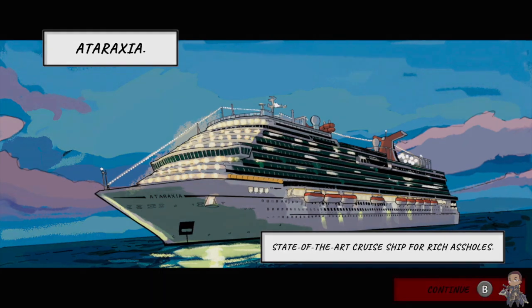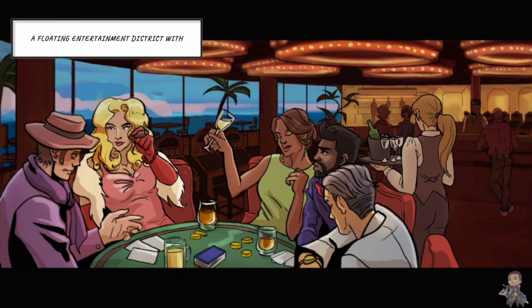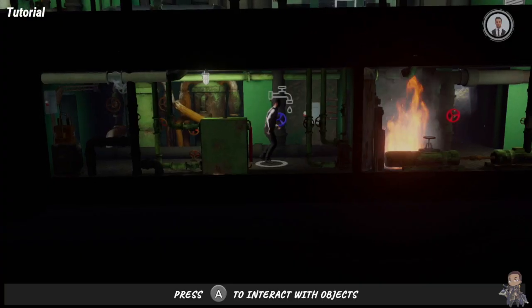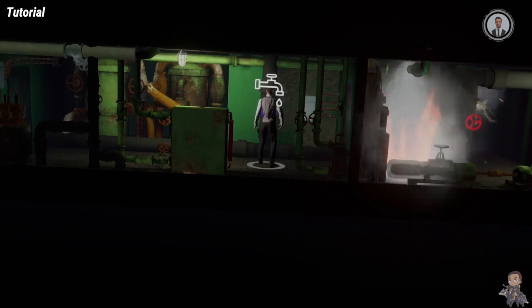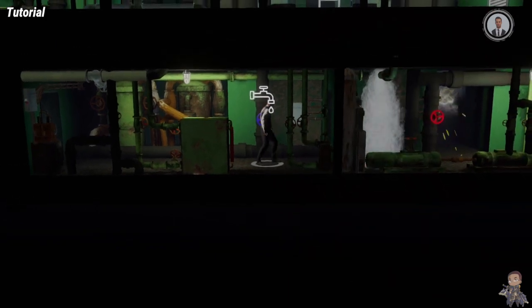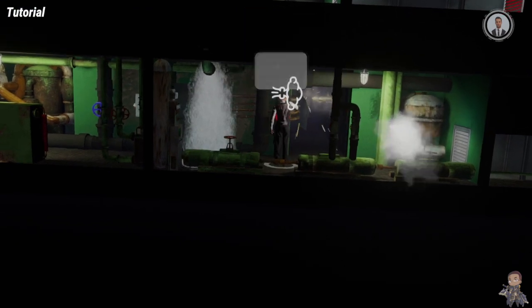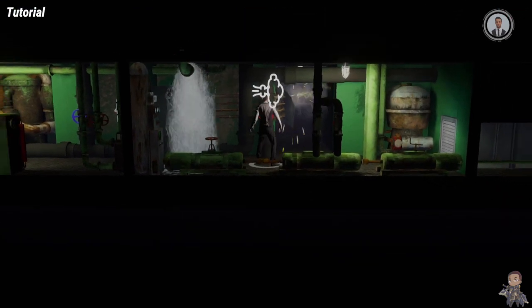After the initial intro, which is delivered to the player using a comic panel style, you're given a brief tutorial to get you used to the controls. You move your character with the left stick, you can crouch with the L trigger and run with the R trigger. The A button is your action button that you use to open doors and grates or pick up keys and operate switches.